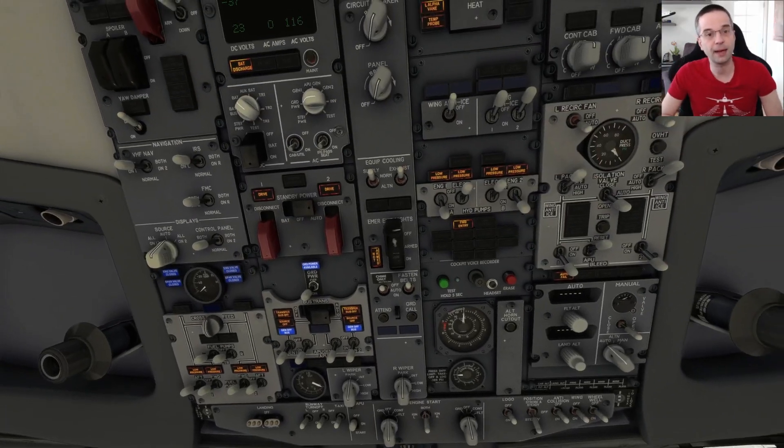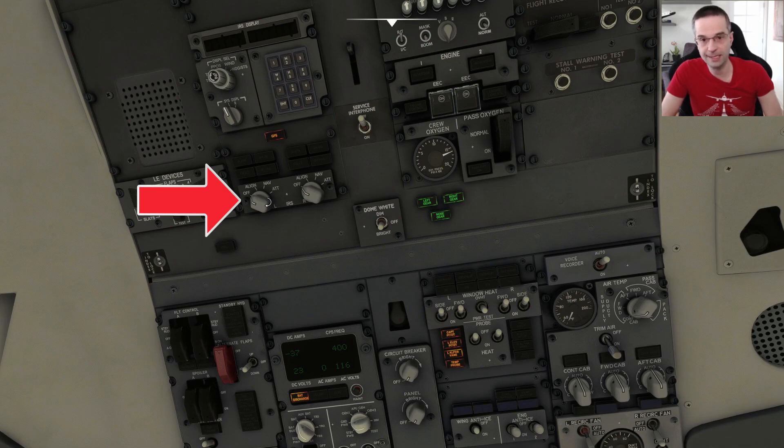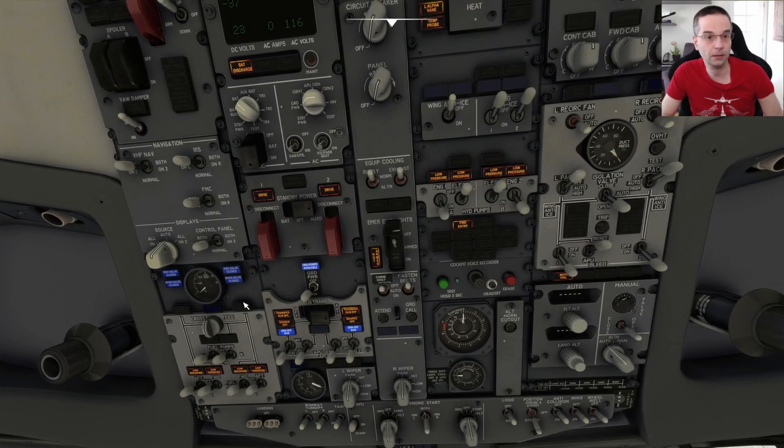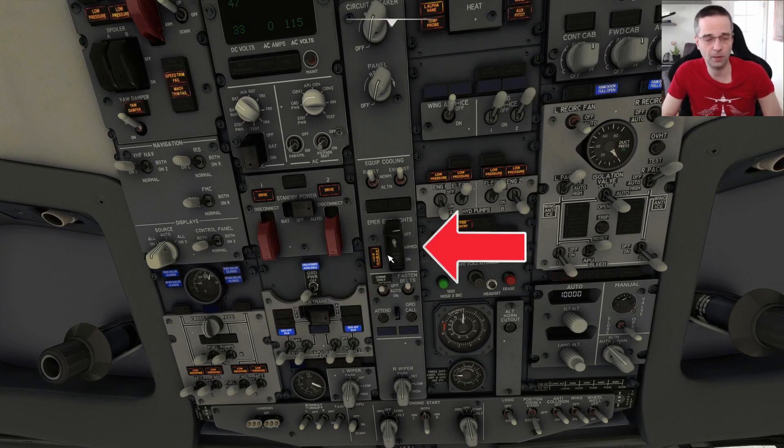Next, we can head back to the overhead panel and turn the IRS knobs to the nav position to start the alignment process. If you want to see how long it takes to actually do the alignment, you can turn the display selector to heading status to see how long the alignment takes on the panel right there. While we're here, let's turn the ground power to on just by flicking the switch down, and then let's close the emergency exit light guard as well.